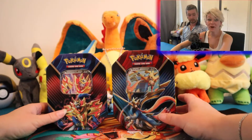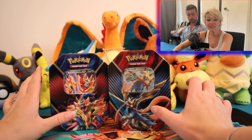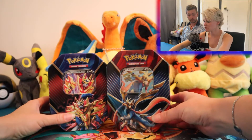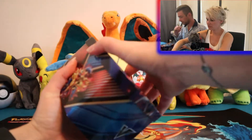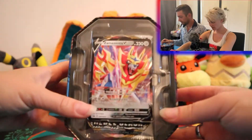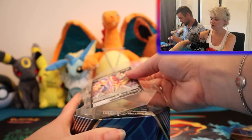So let's go and open them up. We are going to open up these tins pack battle style. We've already taken off the plastic so we can just start. I'll open up mine first — and of course there is the Zamazenta promo card.